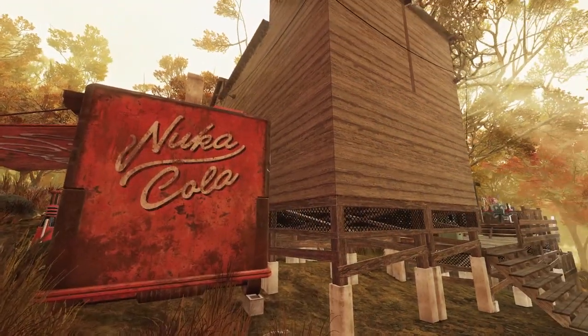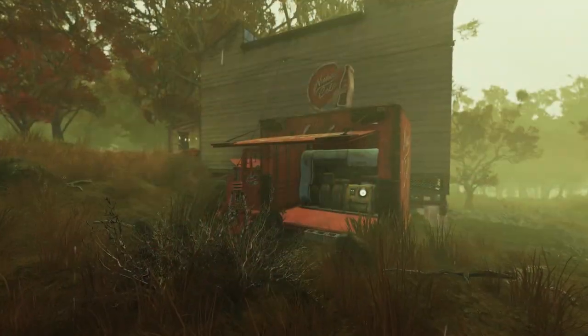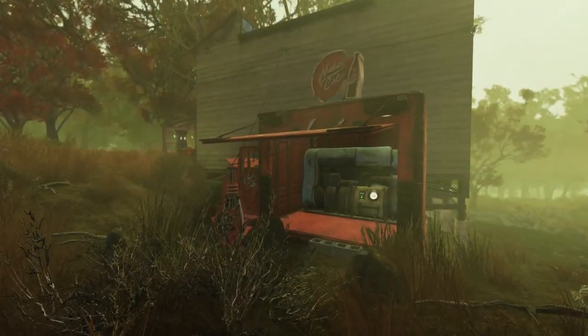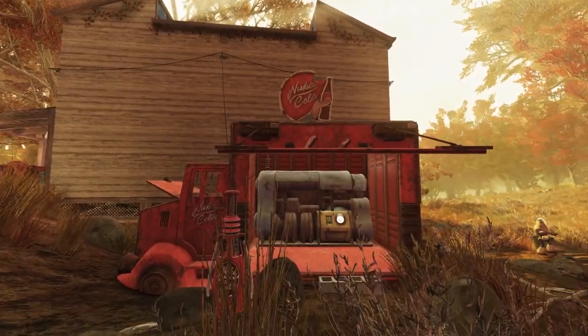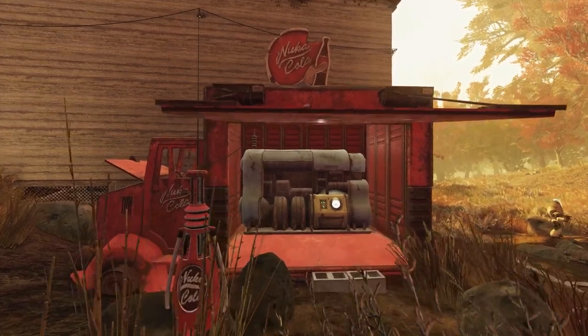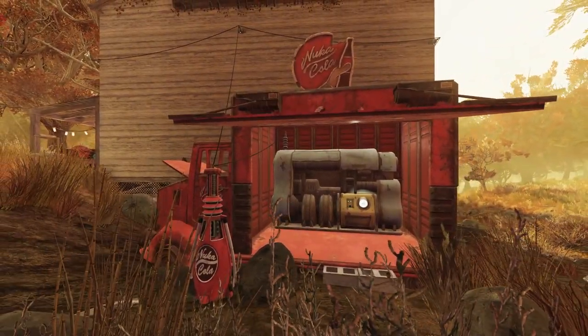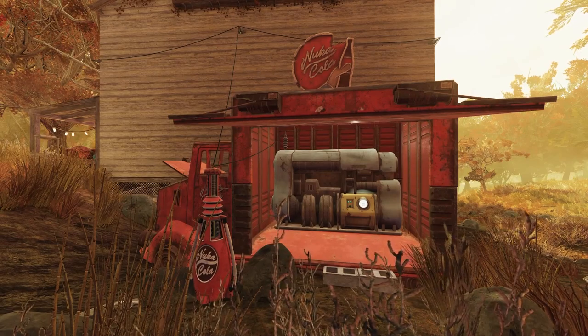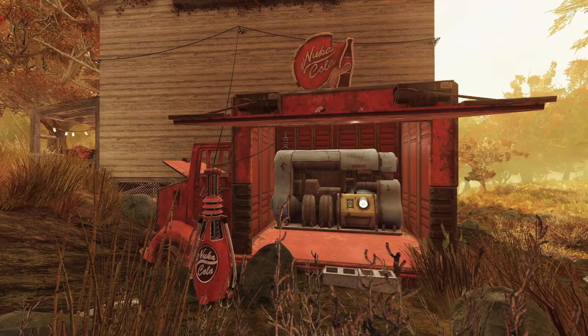You may be wondering how I power this whole house — I've put a Nuka-Cola truck behind it. My idea was that it's sort of been discovered, wrecked down here below, and someone's built the house behind it and drawn the power from it. I think it looks okay; I might come up with something different in the future to maybe fit in more with the build, but for now it's hidden behind the back of the house and does the job.